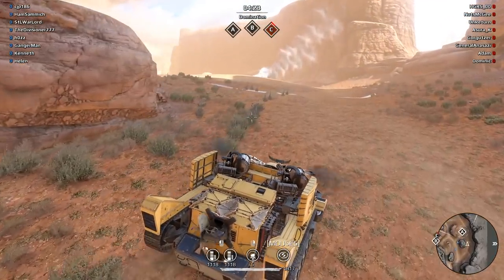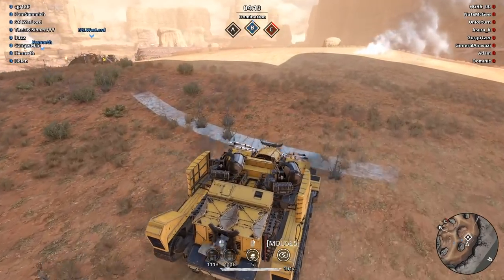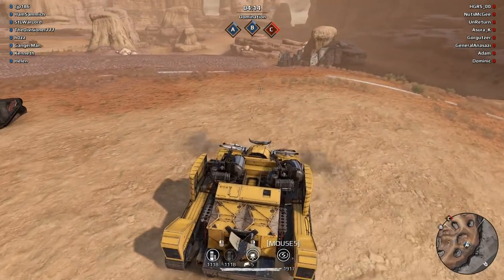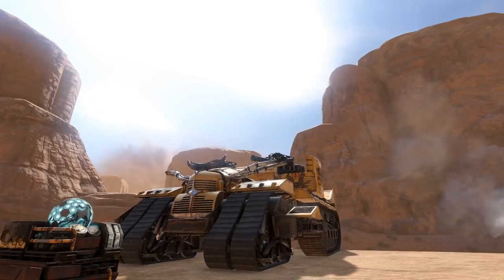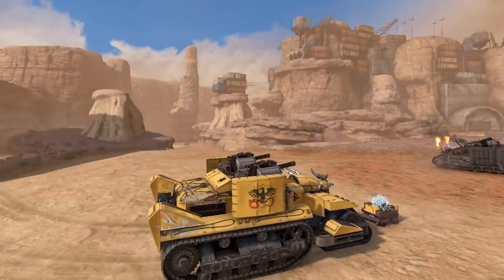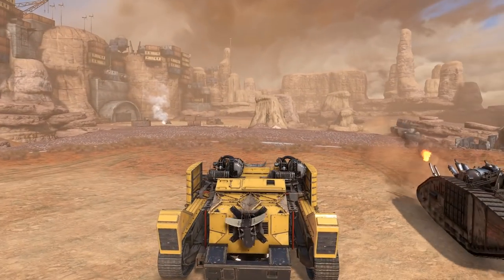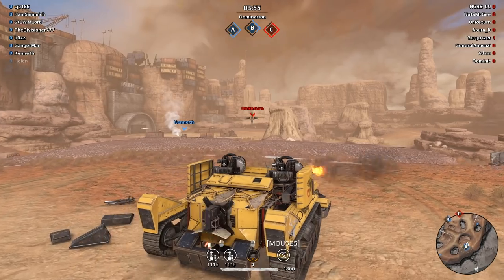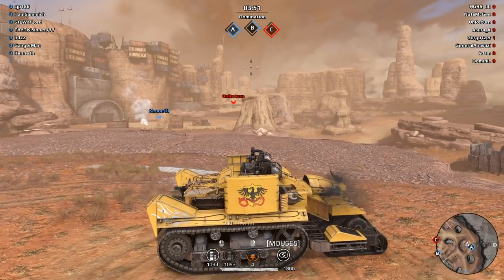Let's cap real fast and we can provide cover for our team in the process. As long as we don't get contested, we'll be able to cap this and move out. Bubble shield — bubble tactics. Don't even waste your ammo, man. It's so minimal damage over there. It's like seven damage or something? It's like nothing.